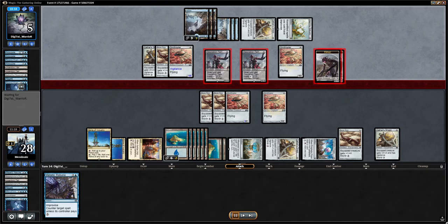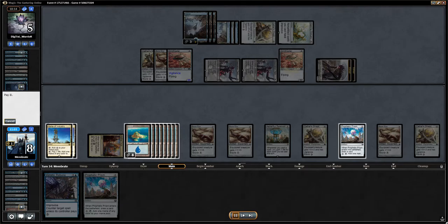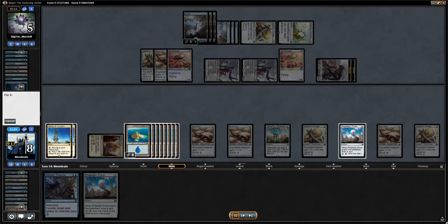Really needing the right cards and the right draw to kind of explode out of the gates here. Looks like a Fatal Push. There's our first Winding Constrictor — there was one in the graveyard in game one, but now we got one on the battlefield. Hopefully we'll get a chance to see what that can do.